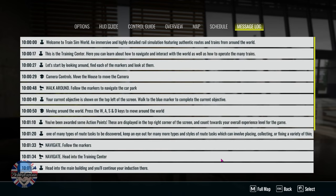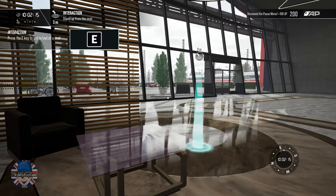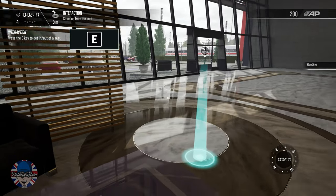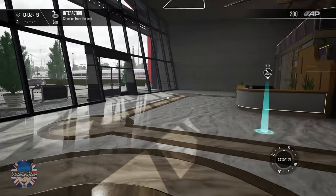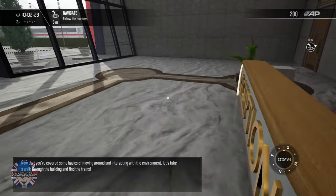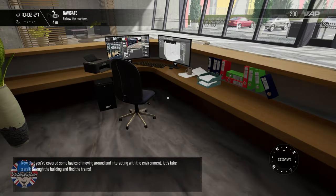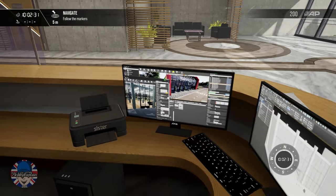The menu system — pause the game and have a look around. Now that we've covered some of the basics of moving around and interacting with the environment, let's take a walk through the building and find the trains. No receptionist — let's have a little nose around here and see what's going on.